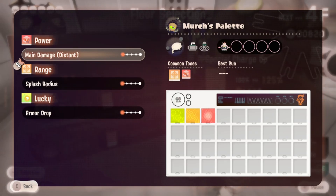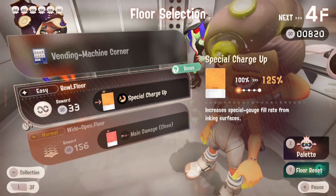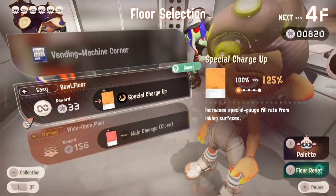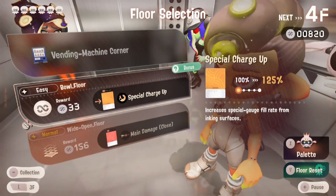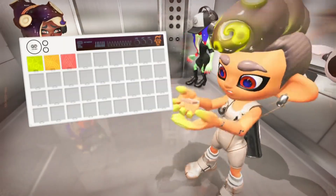I already know where the curling bomb is, which is one of the greatest weapons to use. I'm interested in getting one for a special charge up, so let's go and add up 125. We should probably go and get that color chip.